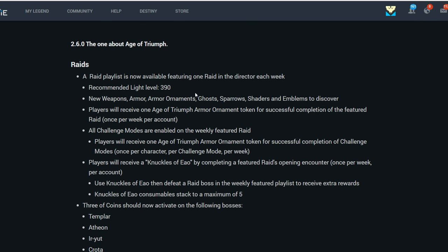A raid playlist is now available. Recommended light level will be 390. You will be able to get new weapons, armor, ornaments, ghosts, sparrows, shaders, and emblems in there. Players will receive one Age of Triumph armor ornament for successful completion of the featured raid once per week per account. So you can't farm it on other characters — just complete it once and you get your ornament.